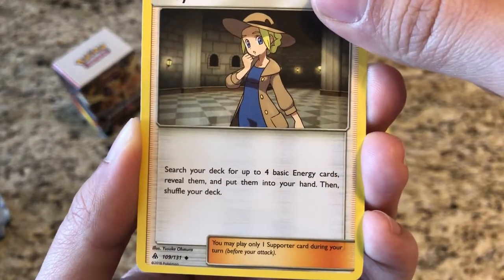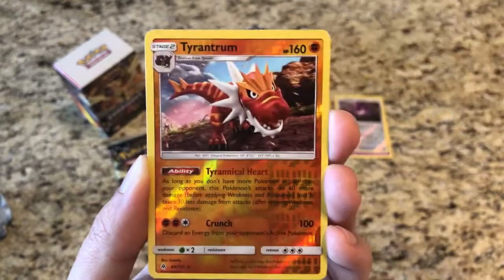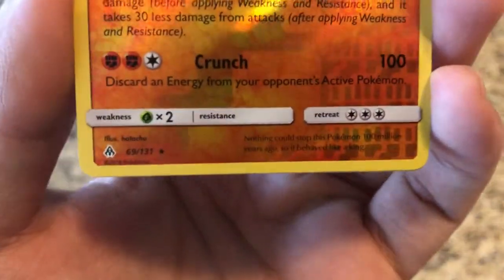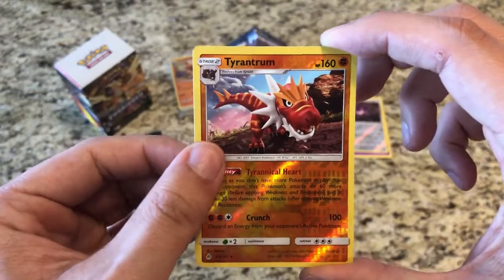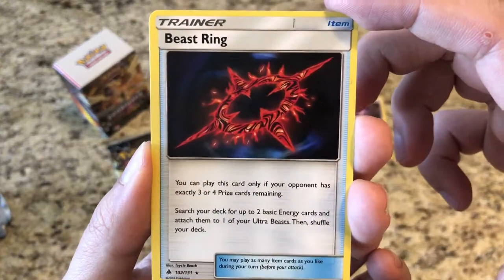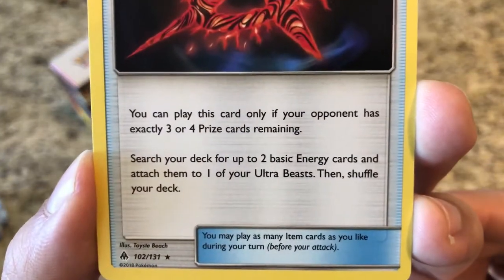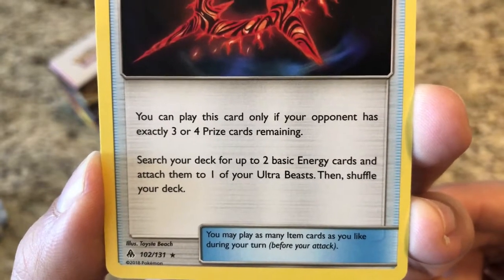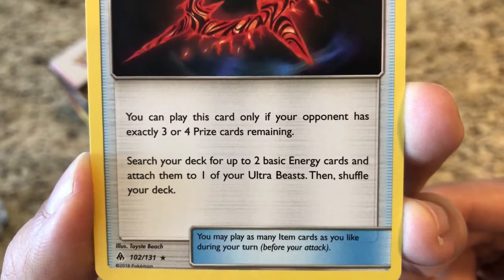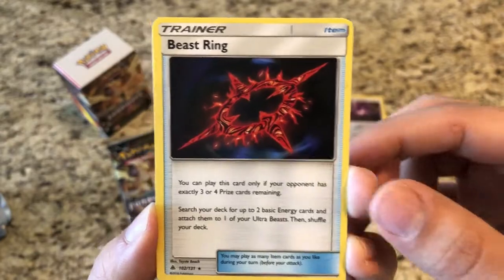We got a Lady - search your deck for up to four basic energy cards, reveal them, and put them in your hand, then shuffle your deck. Wow, that's a pretty good supporter card. Got a reverse Tyrantrum, and a rare reverse holo. Our rare is - we got our first rare trainer, a Beast Ring! You can play this card only if your opponent has exactly three or four prize cards remaining. Search your deck for up to two basic energy cards and attach them to one of your Ultra Beasts, then shuffle your deck. Pretty nice card, great card to use.